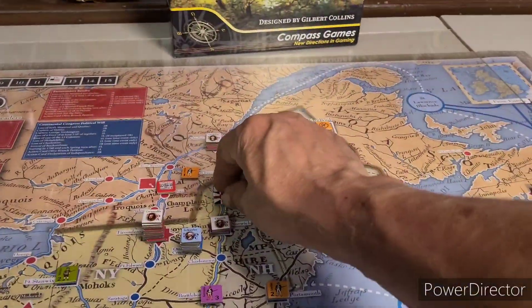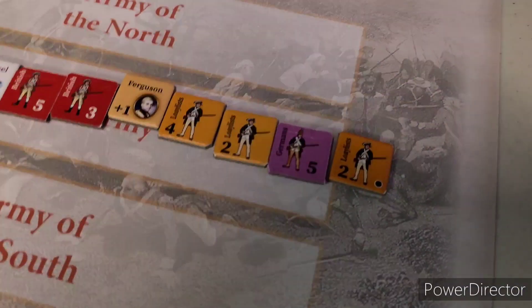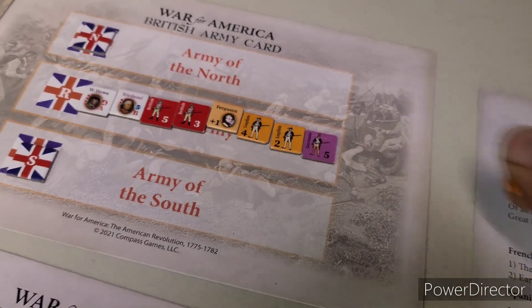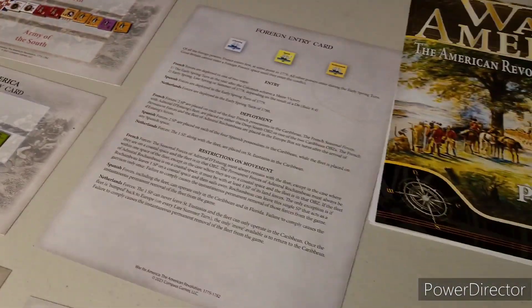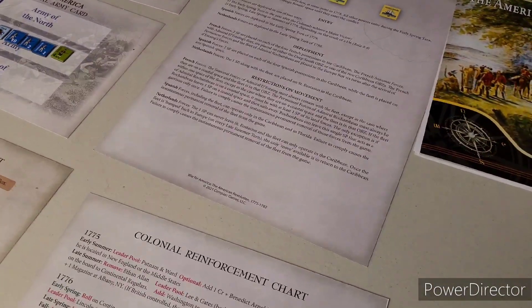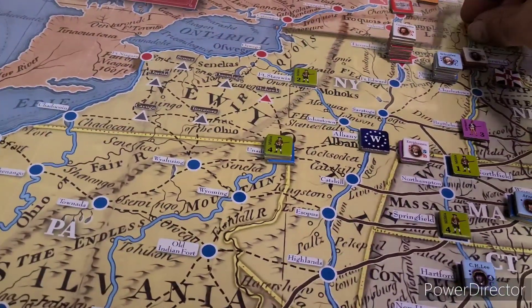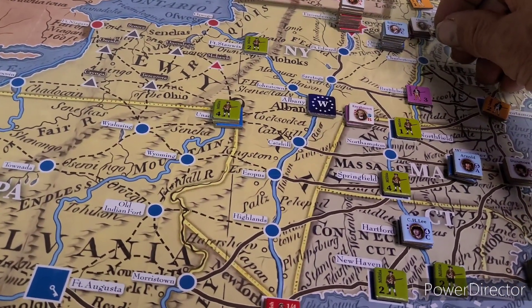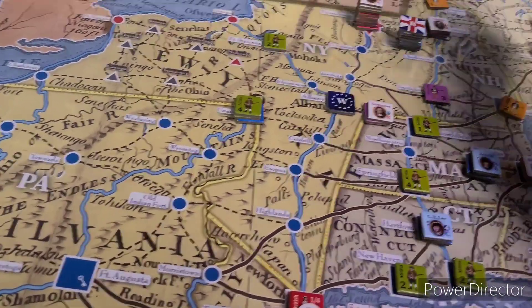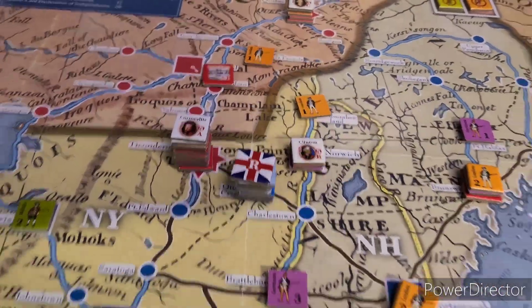The army of the north will move. We'll leave — drop off a unit here at Northumberland. We're reducing our force by one. We'll move the royal army from Northumberland, leaving one behind. One moving point, two on the river, three — puts us up here with Schuyler. That's what we're going to do.